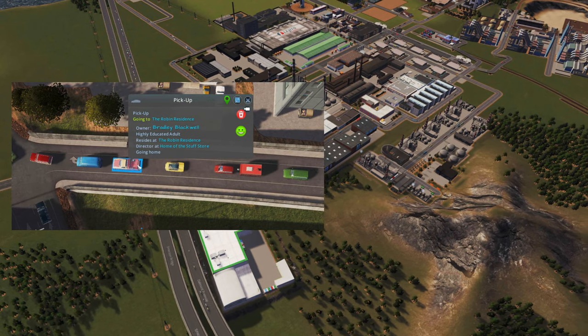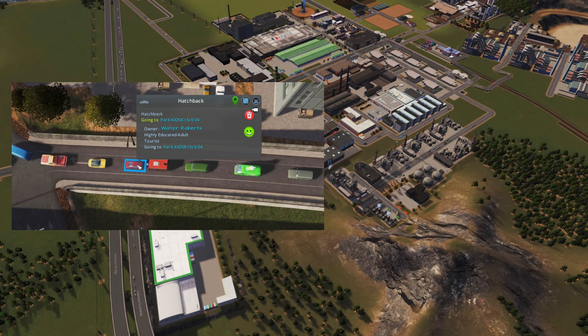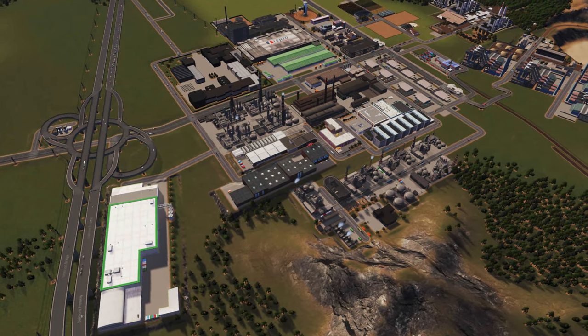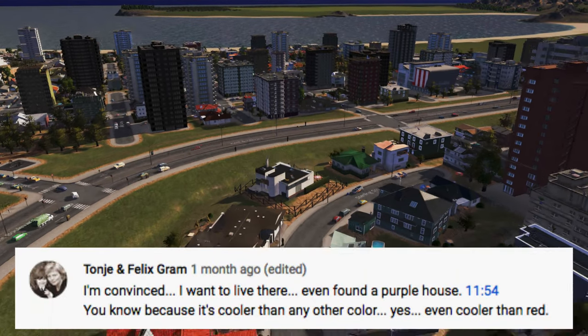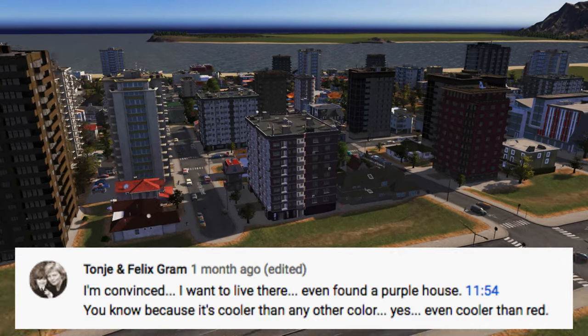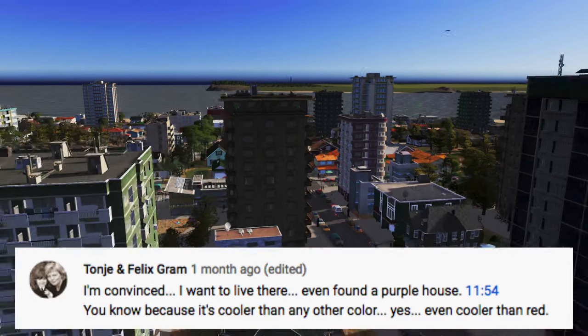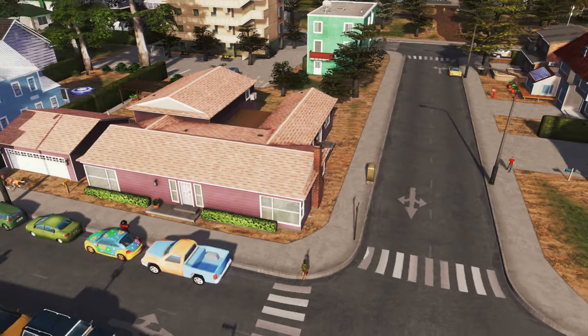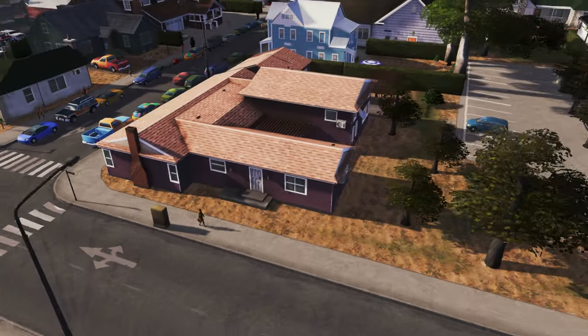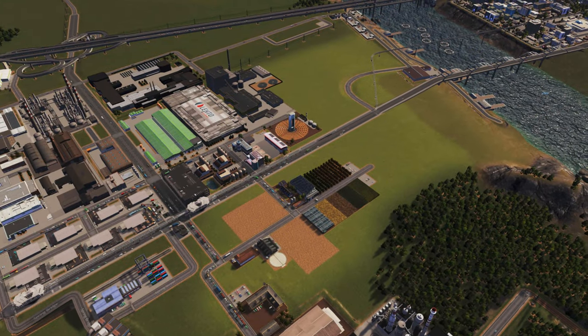Before we dive into today's topic, I would like to continue with some good habits. The shoutout of this video going out to Donnie Graham. She basically asked for another purple house in our city. The agency ensured me it's the same color, but because of the wooden facade, the color tone is just slightly shifted. You let me know if you want to have it.